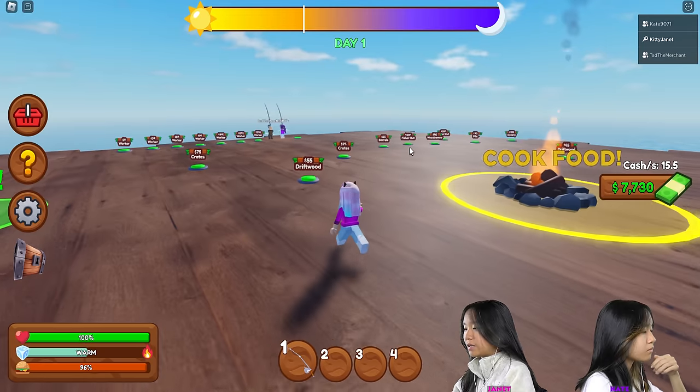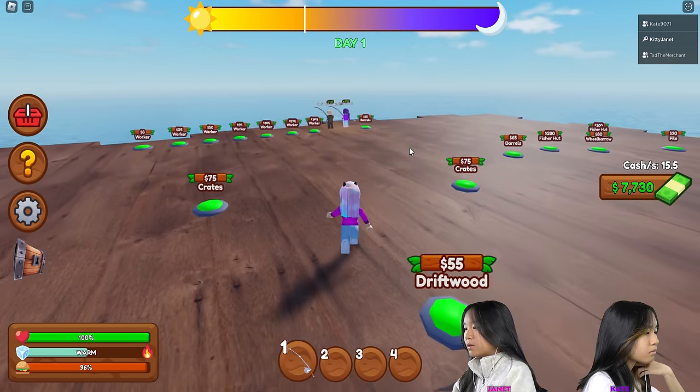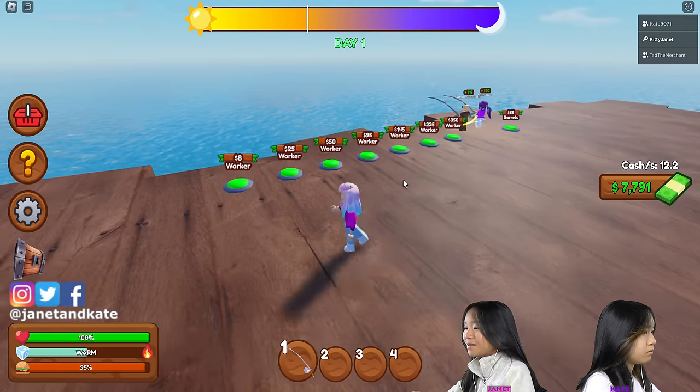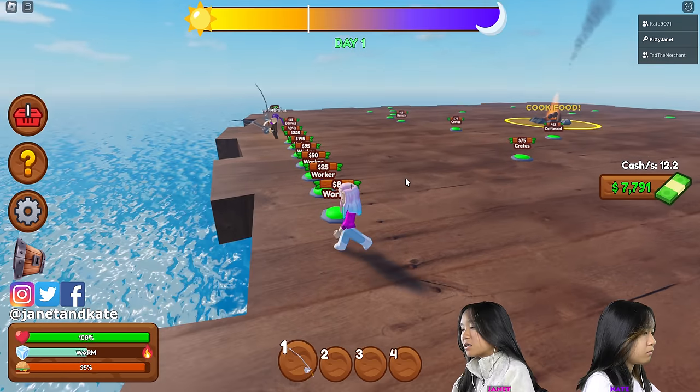Here's my raft — lovely, lovely, empty raft. These are my lovely golden workers here, Kate and Tad. First thing, I'm gonna buy some workers.